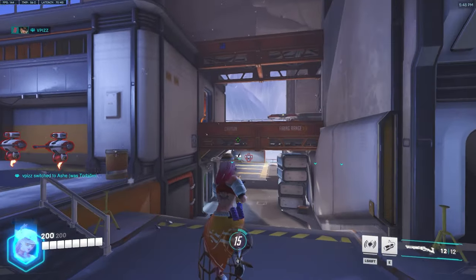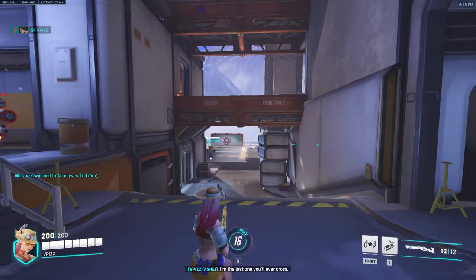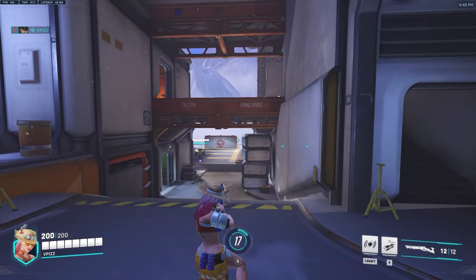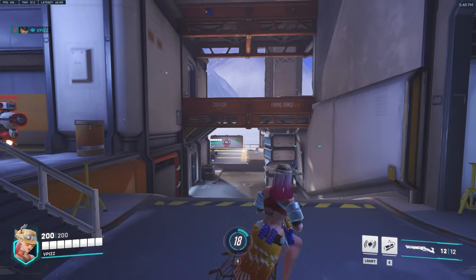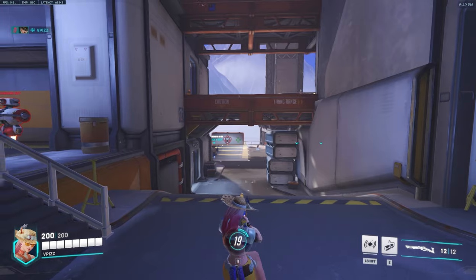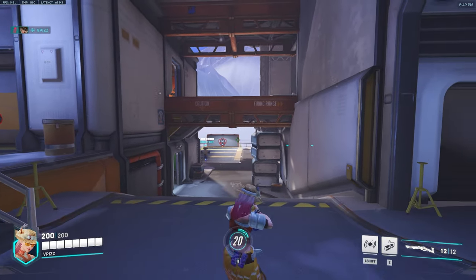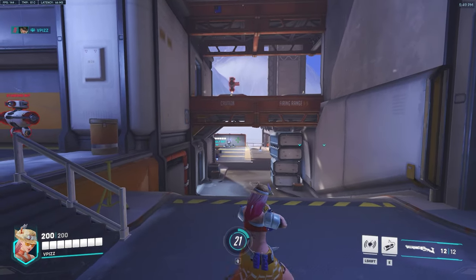Another bad example is someone like Ash. Ash does crouch a little bit, but with Ash, since she can aim down sights as well, you also move a bit slower going from standing to crouched. And not only that, if I'm aiming and I crouch, once again it makes me move a lot slower, which makes it a lot easier for the enemy to hit you.